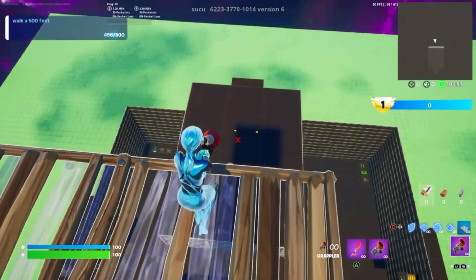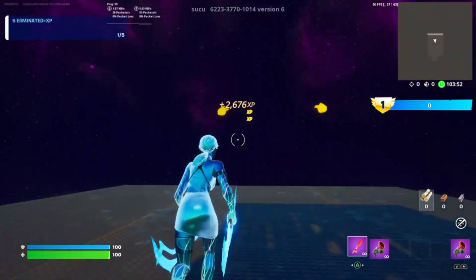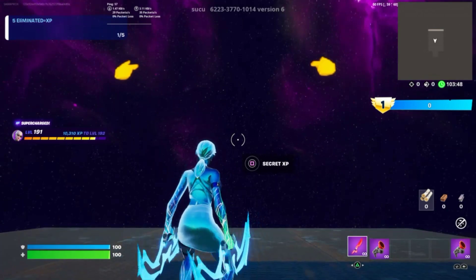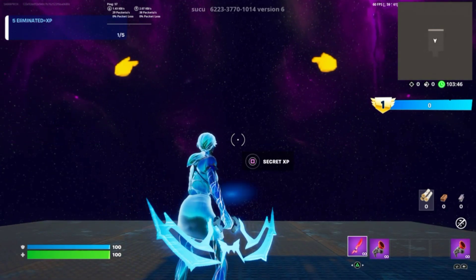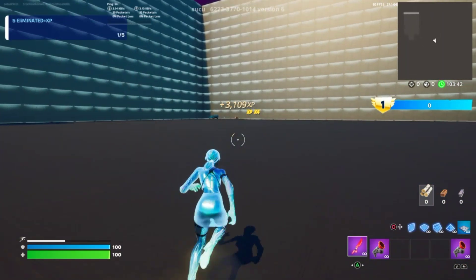Okay, where are we? I went a little bit overboard. Now that we're here, we got to go over this and right here we will see these two fingers. Right in the middle you'll find the button that we got to press. Once we press it, we'll be teleported back and we'll start earning even more XP.